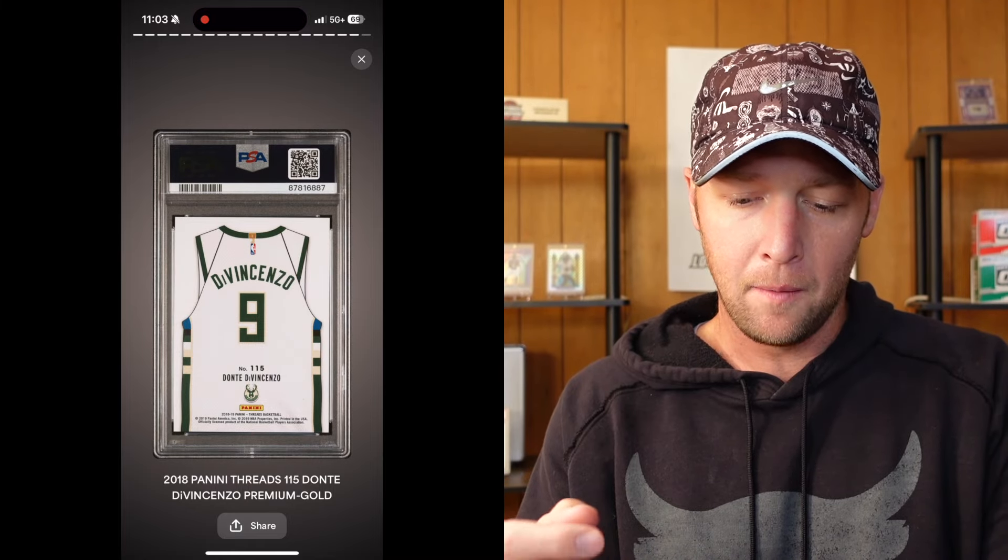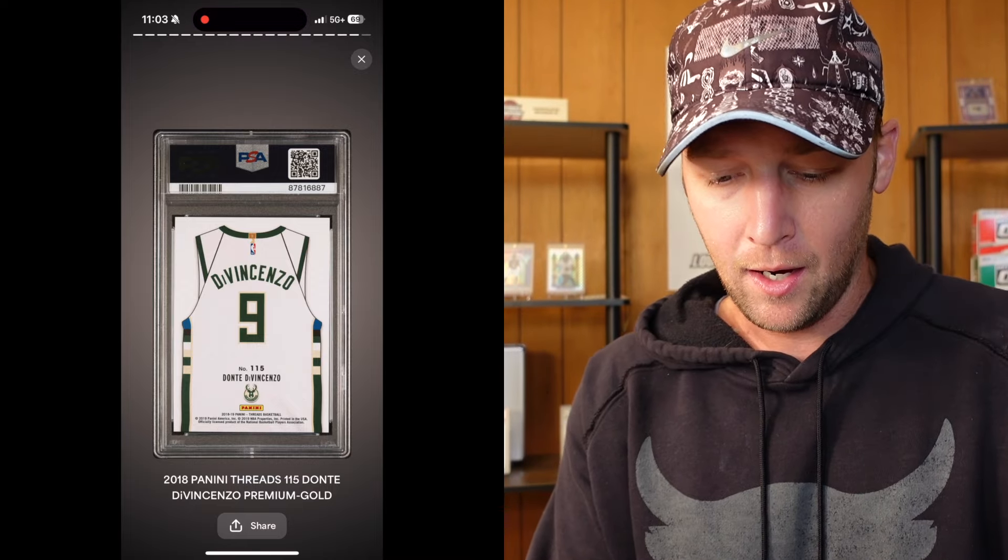We're going to finish off the last two cards of this submission — both are Dante DiVincenzo cards that I cracked out of other slabs. We have the Rookie Threads Gold, which came out of an Arena Club 10. Honestly, I didn't know what to expect — when I cracked it out I saw some stuff going on with the surface, but I couldn't tell if it was just how the card naturally is. A 10 would be great. And okay — it did get a 10! That's a relief coming out of another slab that was a 10; very happy it crossed to a PSA 10.